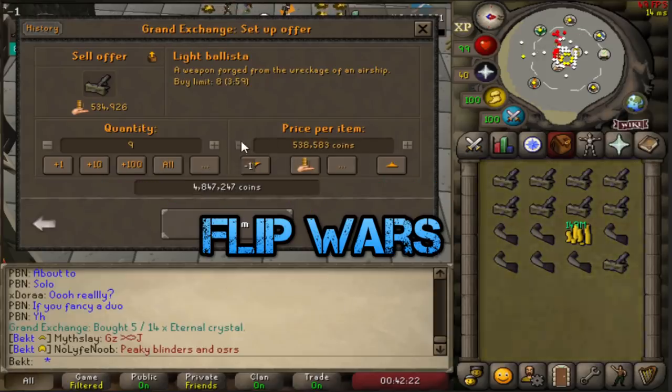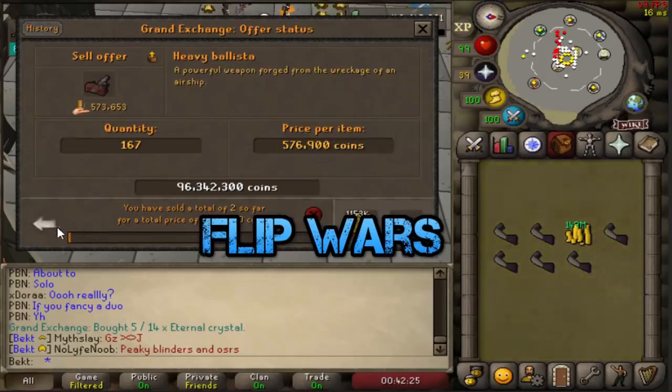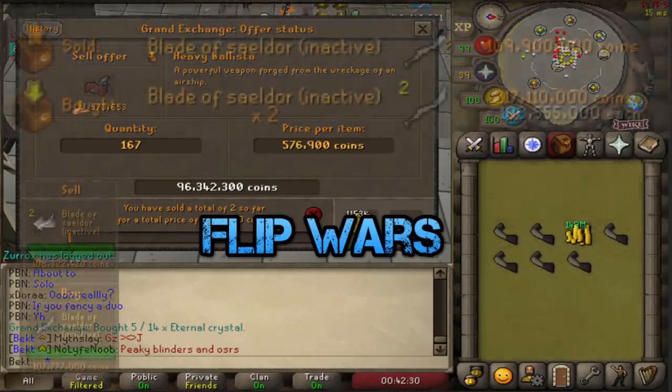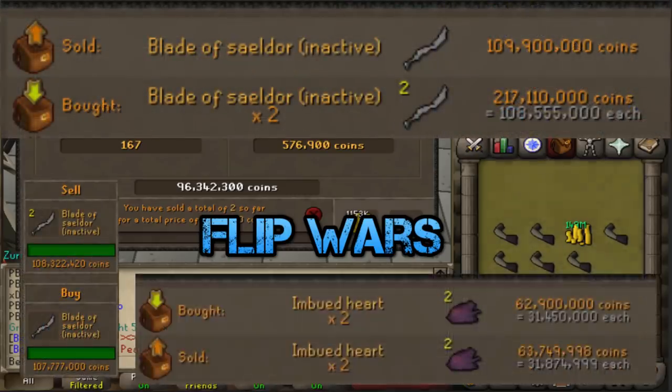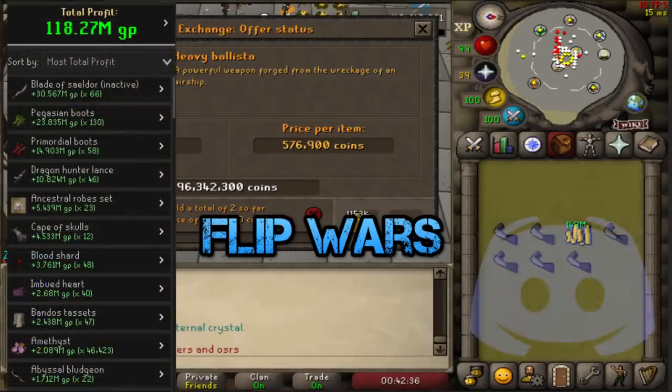Whoever gets the most profit from their item in the 5 minutes wins, and takes away the profit from both items. It's just a wee bit of fun in the CC - it's like you guys flipping with my money for 5 minutes. I've really been enjoying flipping lately and made a crazy bit of profit over the past few weeks, posting all the flips in the Discord as well.